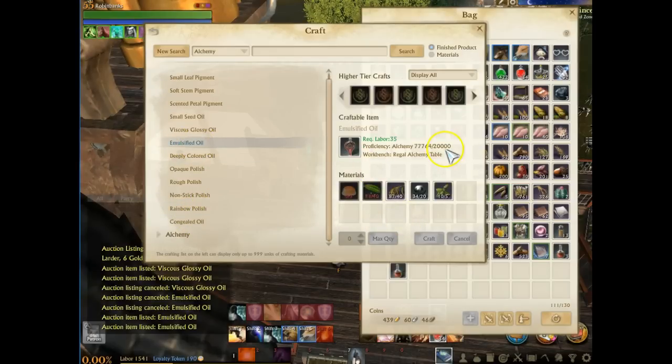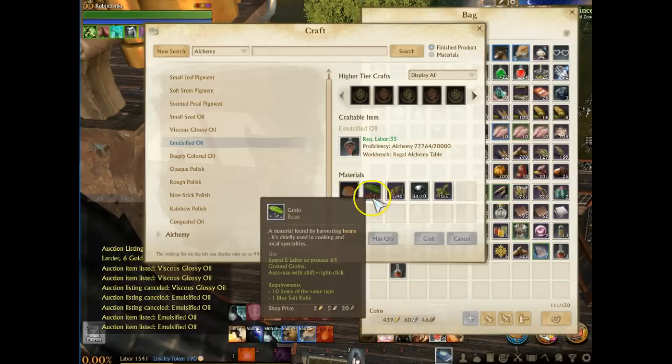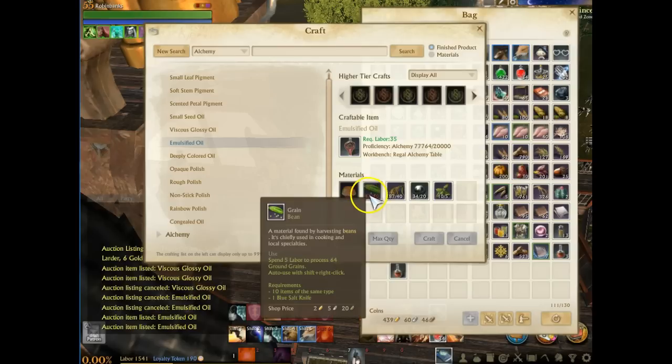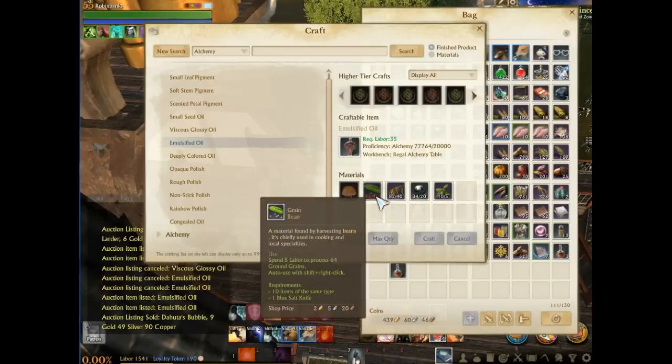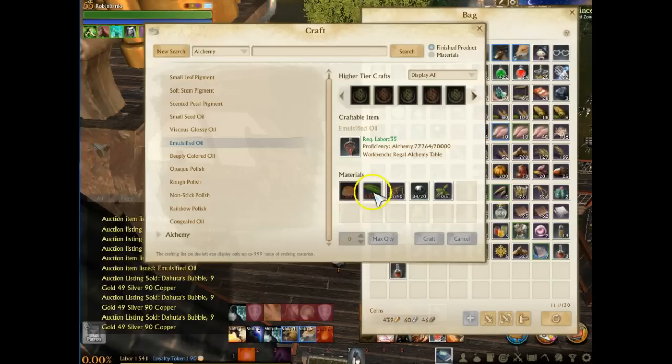So this item requires only 20,000 proficiency, which is even smaller than I thought. The materials are quite easy to get: three crystal stabilizers and 40 beans — which is why beans are very expensive. I touched on this in the farming video. Beans sell for 15 to 25 silver each because you require 40 of them. And this has such a huge profit margin that sellers don't really care if they pay 40 silver or 30 silver for a bean, because even at that they're making a huge amount of profit.